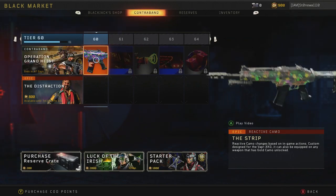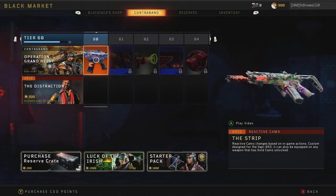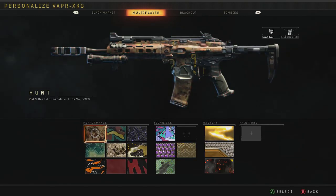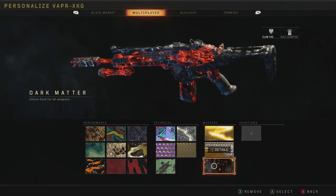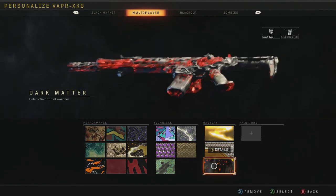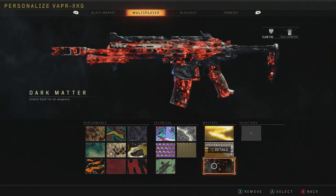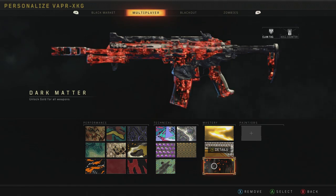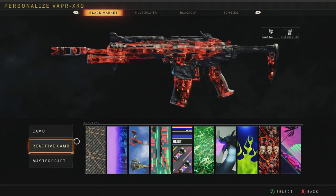That means we've got the new reactive camo for the Vapor. The challenge for this one is, I believe, 50 kills. If you haven't seen my Dark Matter video, you might check that out. The last one I got gold was the Combat Knife, so I had a little bit of fun with that. But anyways, over to the reactive camos.